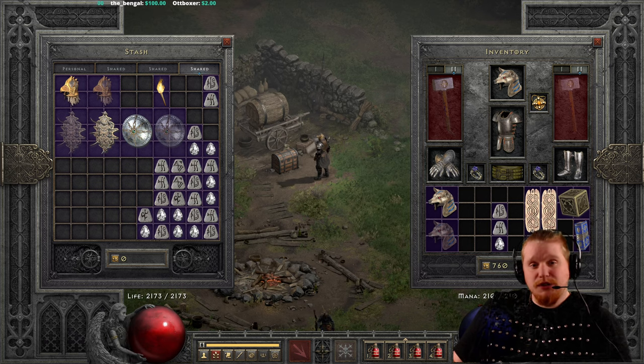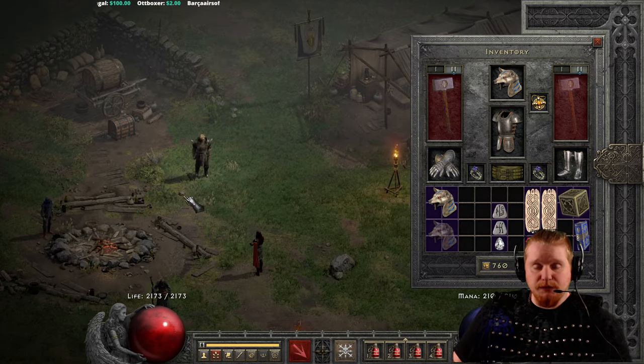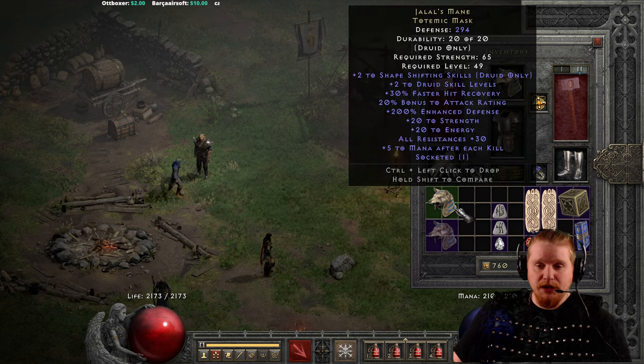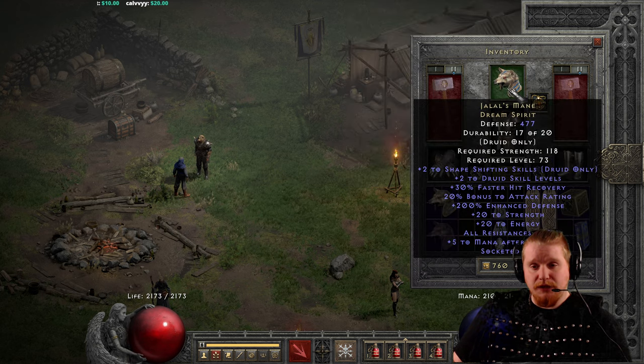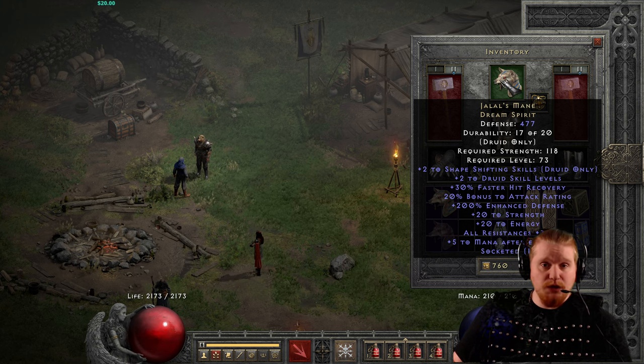Hello, guys and gals, and welcome to another episode of Unique Items. We're getting very close to the end, but I'm trying to finish off some of the ones I had missed. This one in particular I had missed because part of the item pack did not have this item in it — I had to actually create it. It did have the upgraded version, which is the Dream Spirit version, but that is not the one that you find — that is the one that you upgrade.